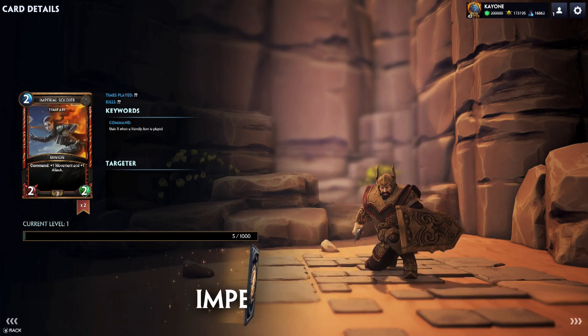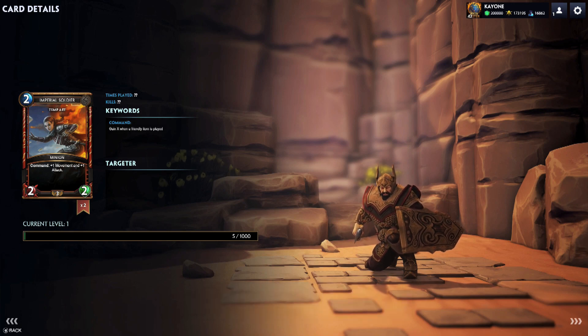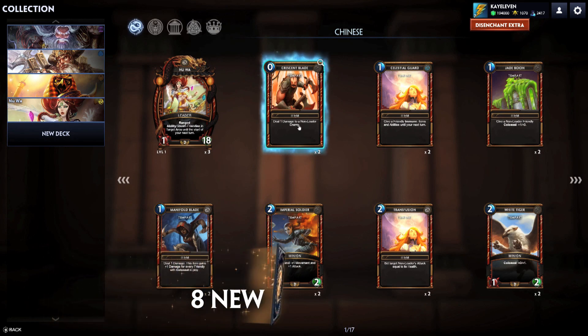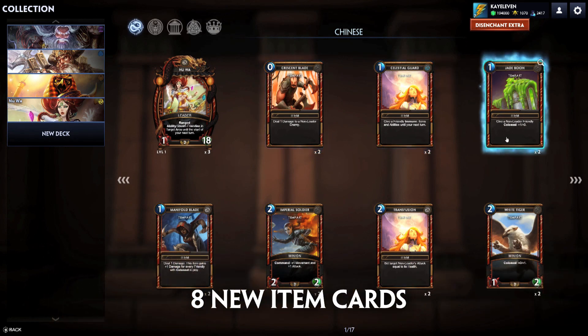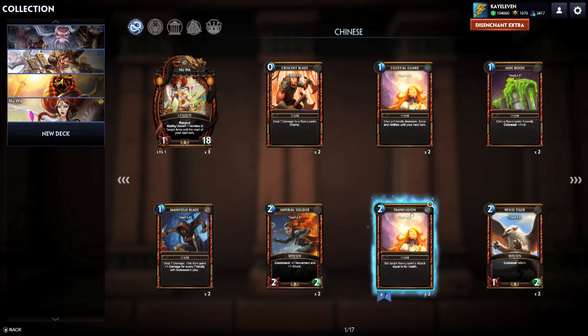And finally, the Imperial Melee, a free two mana, 2/2, with a Command passive that gains plus one movement and plus one damage. Alongside the new leader, new gods, and new minions are eight new item cards introduced into the Chinese Pantheon. You can find more information about these at www.smitetactics.com.